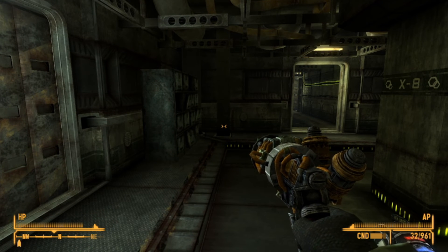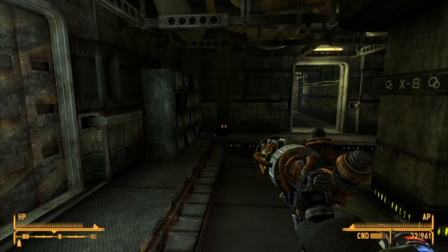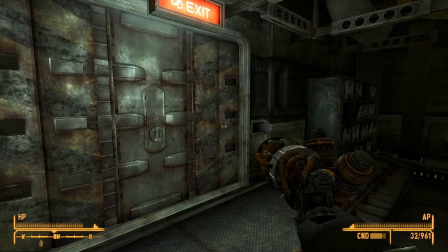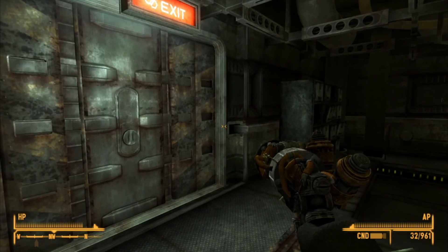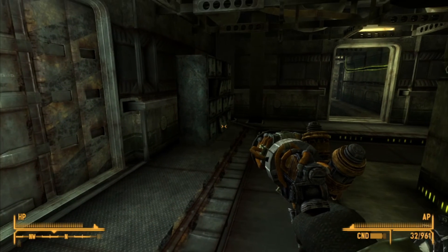I hope you guys enjoyed this episode of Fallout New Vegas. In the next episode, we'll go and get that key we need to the kennel, so that way we can finish off this area and move on to the next, and explore more of Big Mountain. Bye!